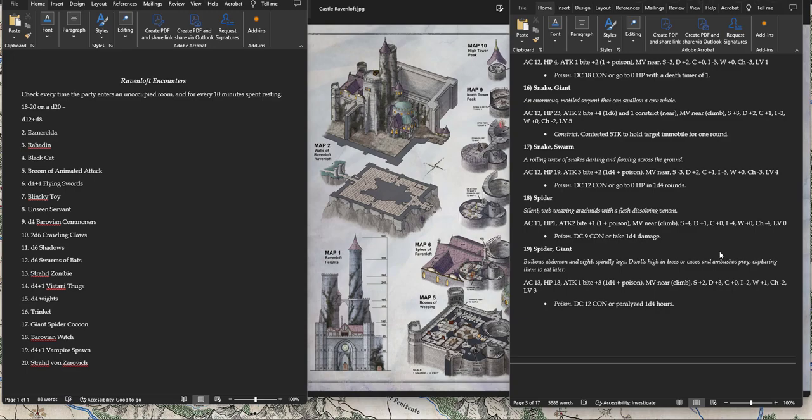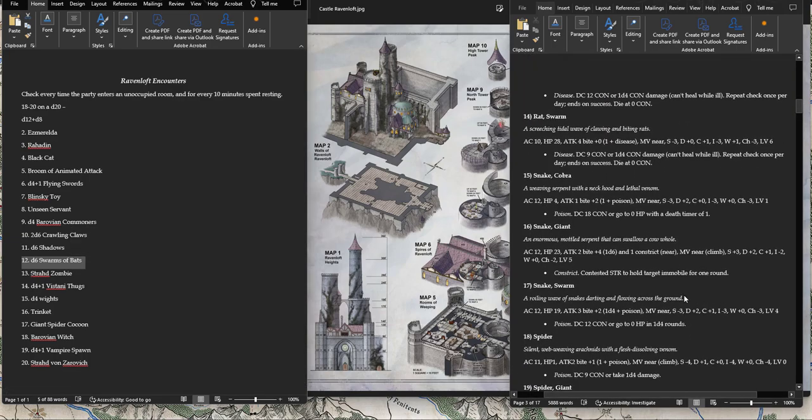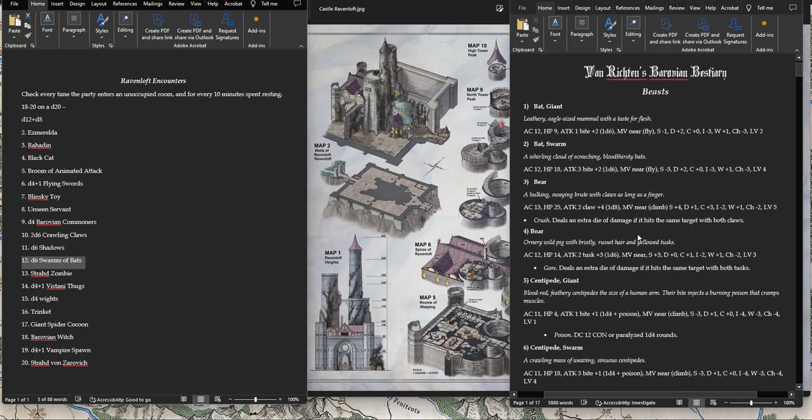The Swarm of Bats is actually a little bit strong — one you might want to watch out for. A bat swarm has AC 12, 18 hit points, 3 attacks, plus 2d6 damage each. If you roll d6 and get 6, that's 24 levels worth of creatures — actually pretty challenging, requiring about a level 6 party. If your party gets here early at level 3 or 4, maybe modulate this one. Make it a d3 instead of a d6, or have them come in waves rather than all at once.